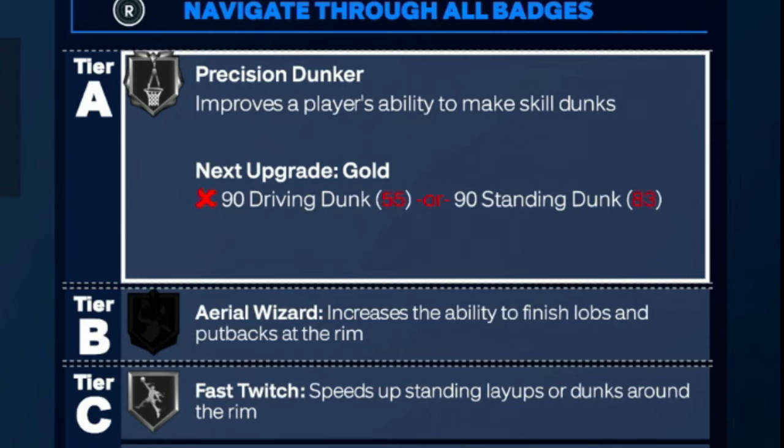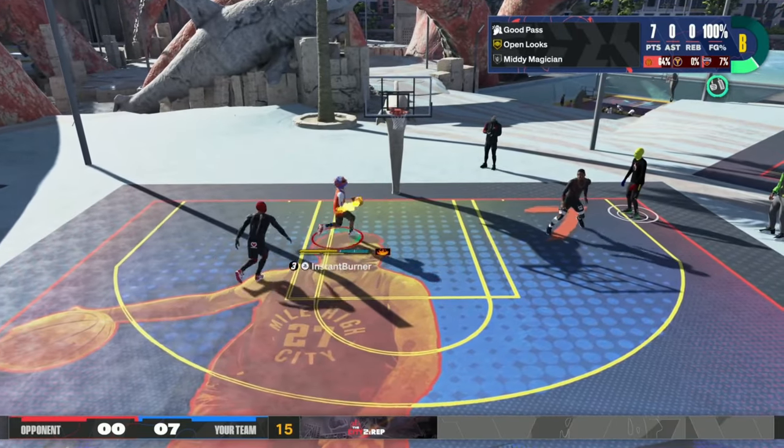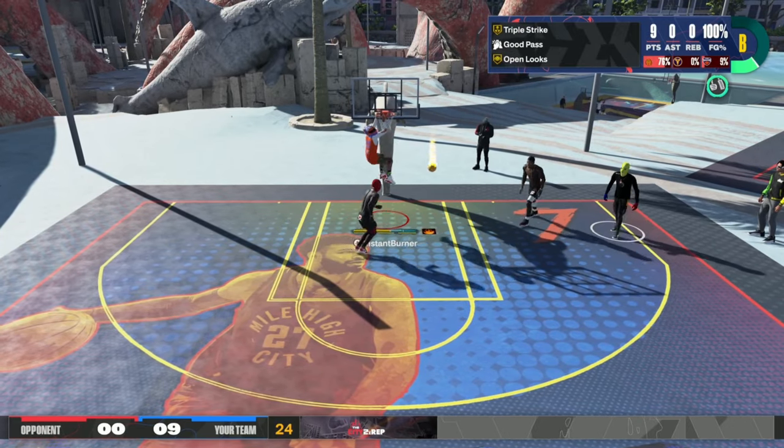A lot of people that have all-around builds are not even able to dunk. So you're going to be able to dunk on this build. On the build, you're also going to get your driving layup — we put that at an 83. That's going to give you positional dunker on silver and you're going to get your fast twitch. So if somebody flies by you, you pump fake it real quick, then go ahead and dunk it before they can recover. We just put the last attribute on offensive rebounding, and that is the build.